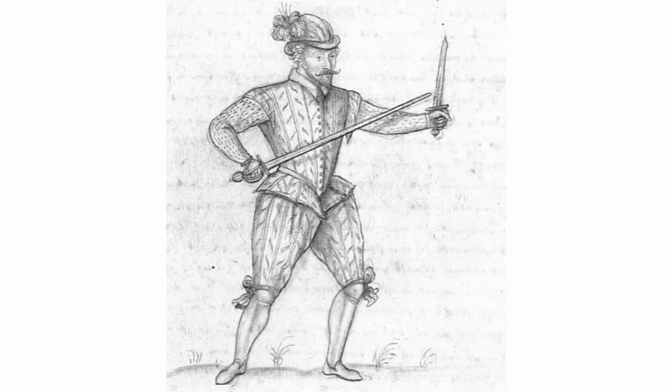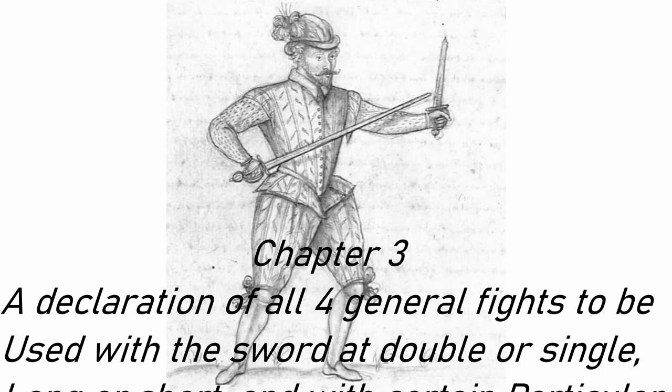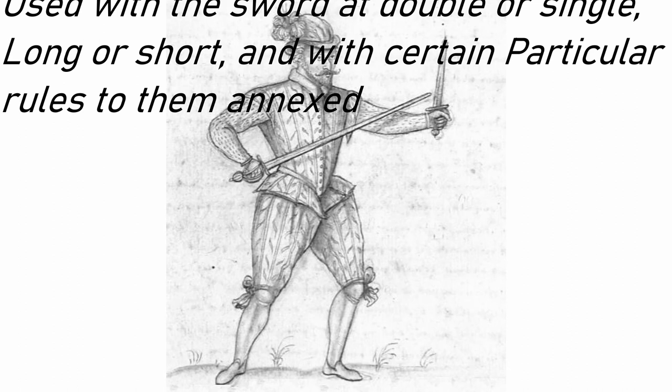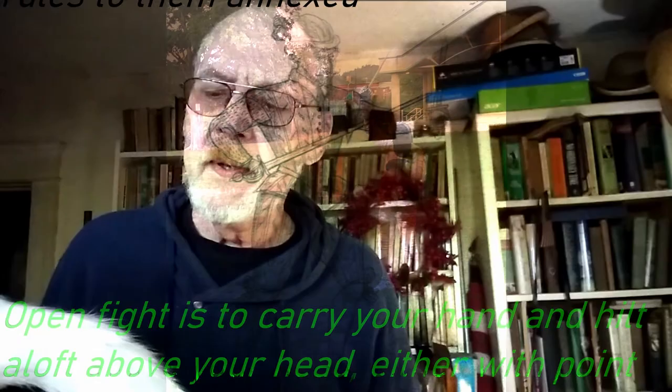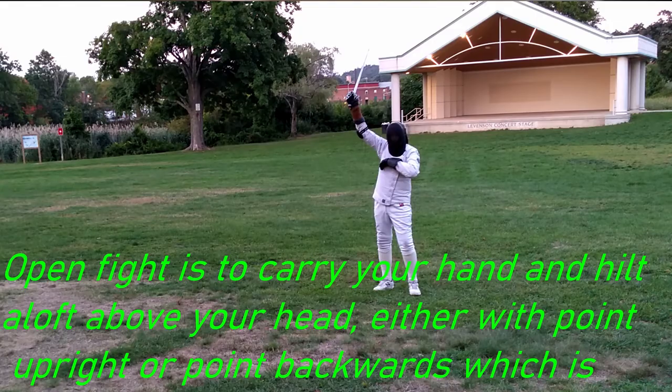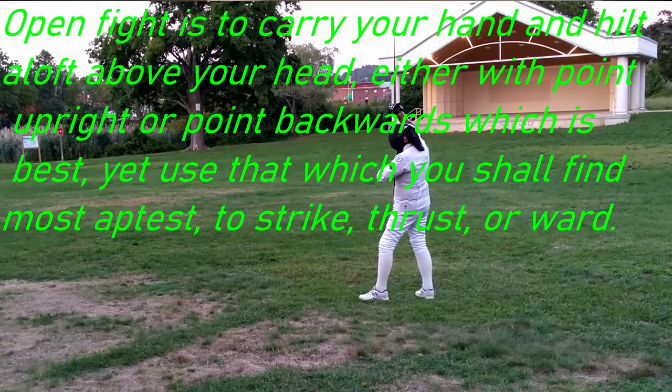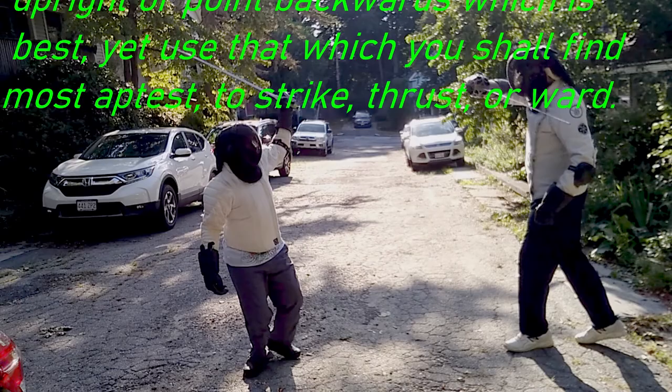Instructions upon my Paradoxes of Defense, Chapter 3. A general declaration of all four general fights to be used with the sword, at double or single, long or short, with certain particular rules to them annexed. Open Fight is to carry your hand and hilt aloft, above your head, either with point upright or point backwards, which is best, yet use that which you shall find most apt to strike, thrust, or ward.